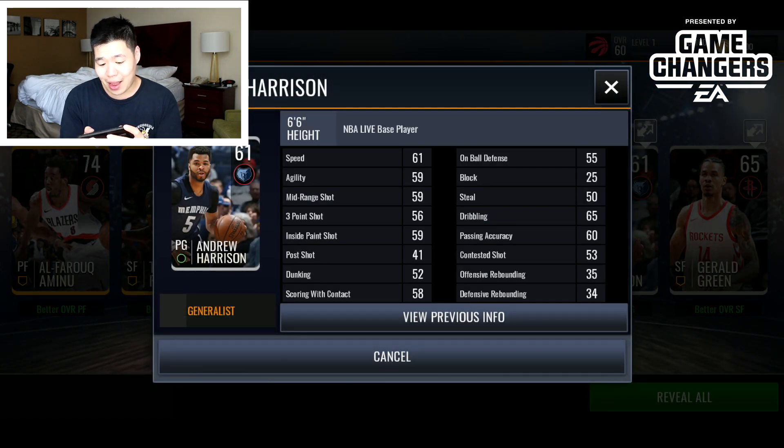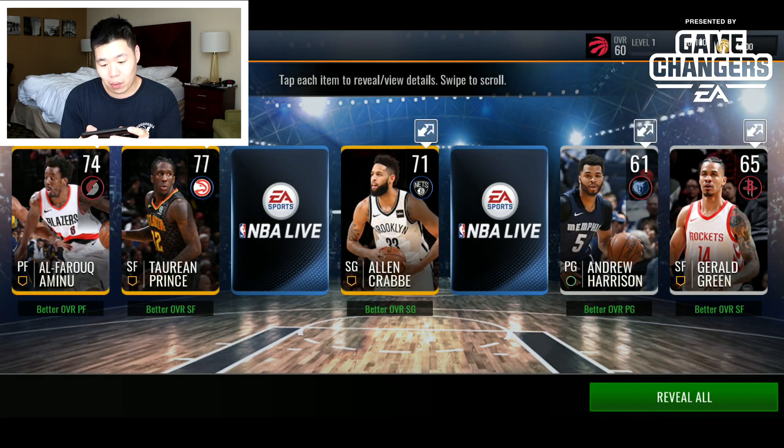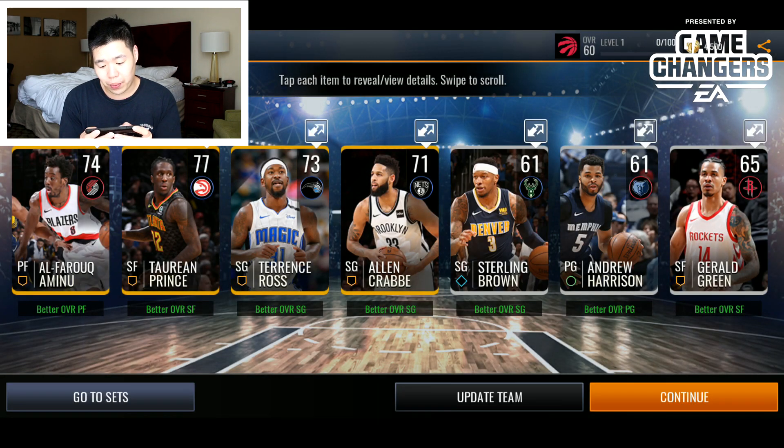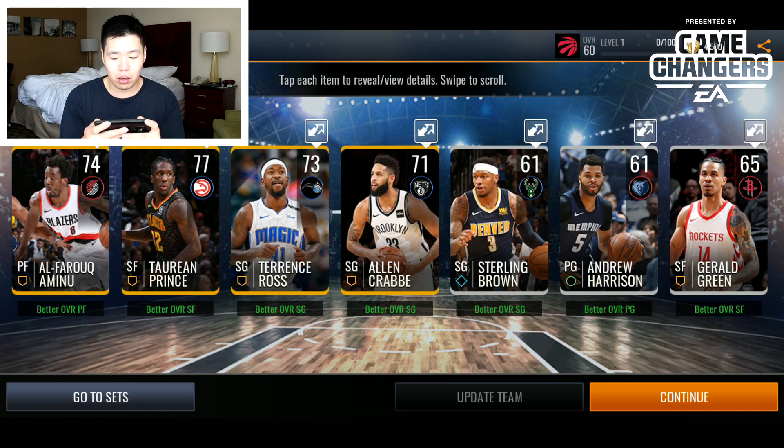We still have two more gold players to go. We got Andrew Harrison, then a silver player — some pretty trash stats for a silver. Then Terence Rosto, 68 overall, 64 three-point — decent stat. And another silver player, so nothing too exciting.